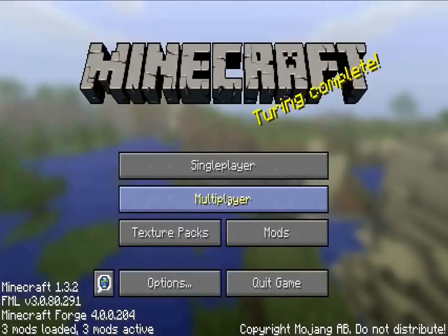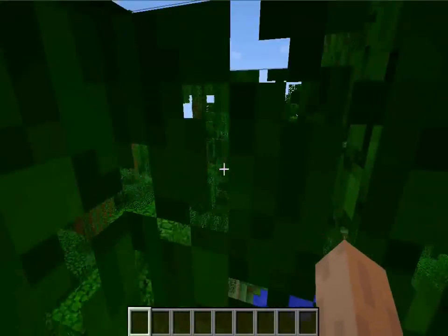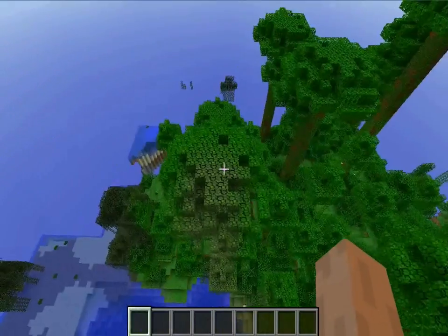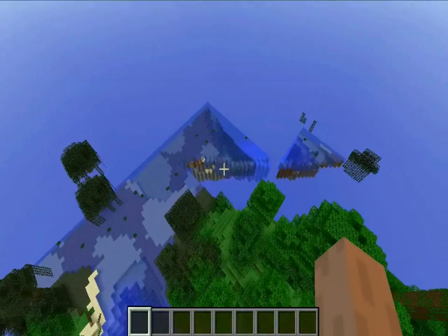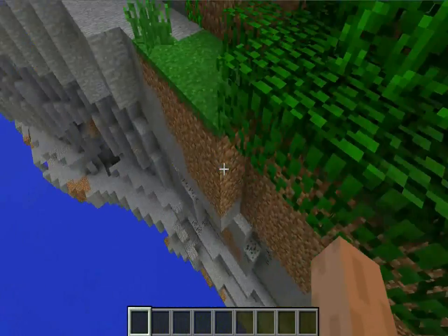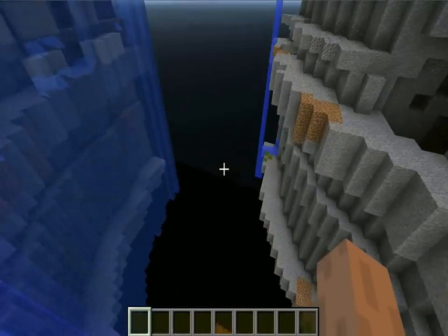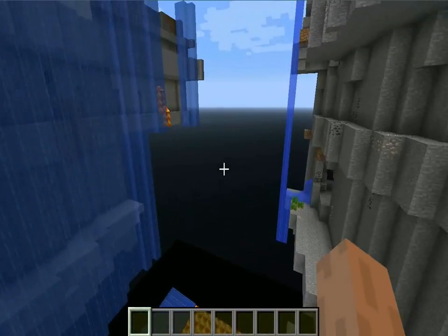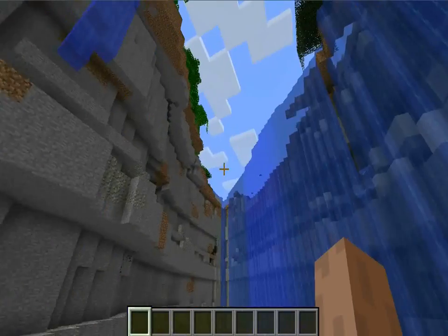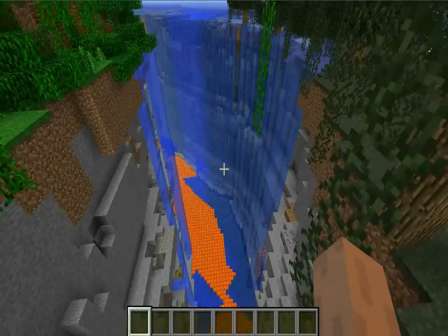It's gonna spawn you in this jungle — cocoa beans, hooray! That's part of this amazing seed. Come over here and this is the first crazy ravine — a nice large area with an ocean spilling in. Just wait a second for the chunks to load and you can see it's a crazy ravine, so huge and amazing. Look at how big that is — you could build a house in there.